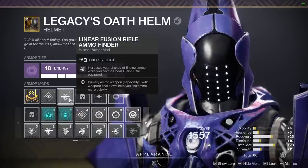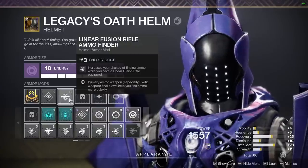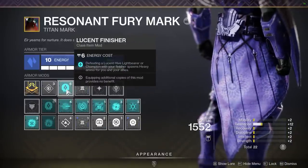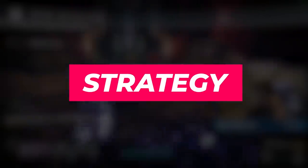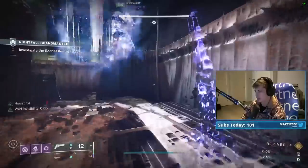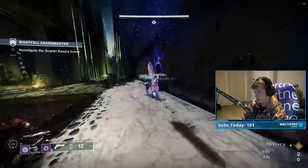For mods, we want as much linear ammo as possible, so take Linear Finder, Reserves, and Scavenger, as well as Lucent Finisher to keep heavy ammo topped off. The key to zooming through this strike is using the Omnioculus Hunter to continuously invis the team to skip past rooms that don't contain champions.